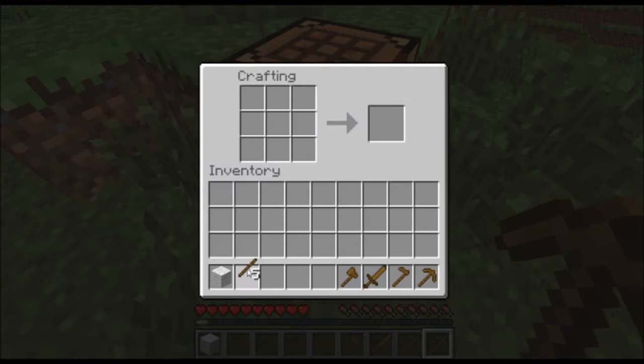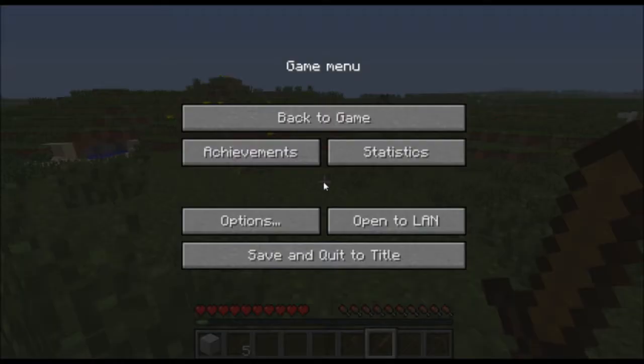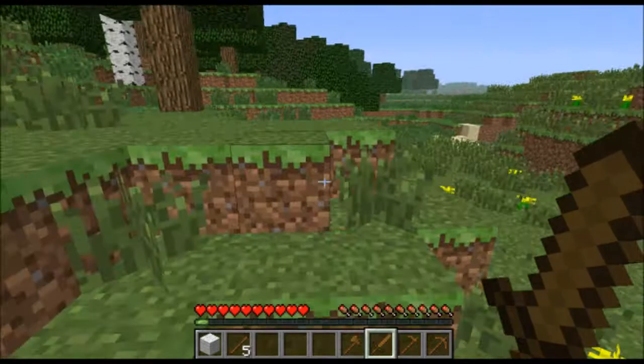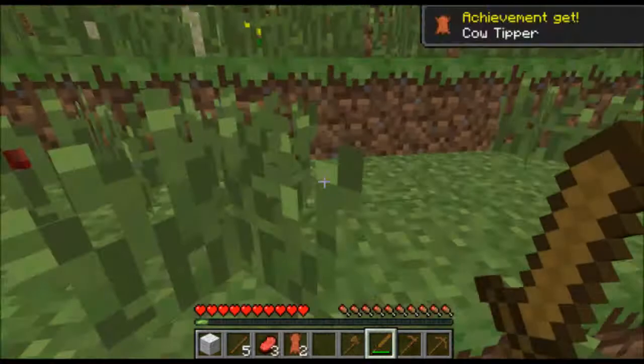We can get the Cow Tipper achievement now — that's just where you kill a cow and get some leather from it. We also get some meat from it, so it's always good to kill animals in Minecraft. We can also make some armor from the leather, so that's nice too.